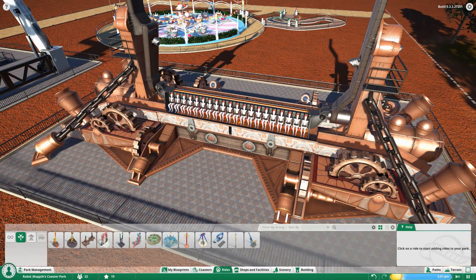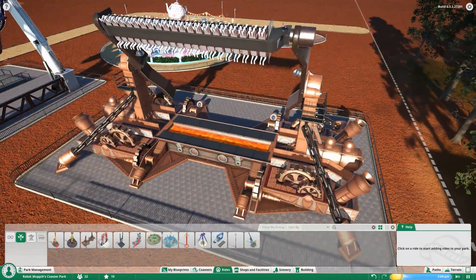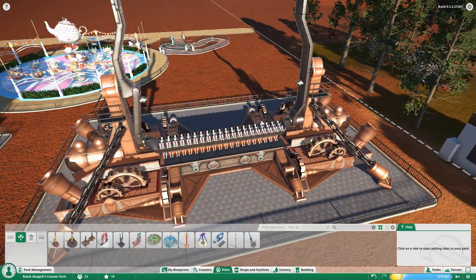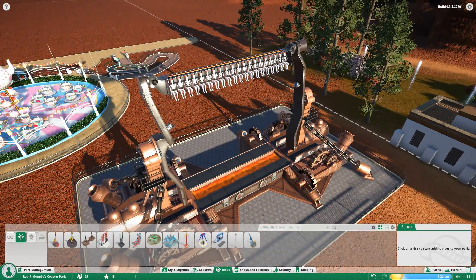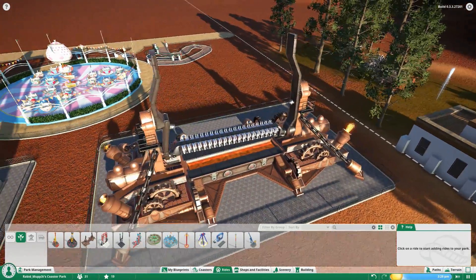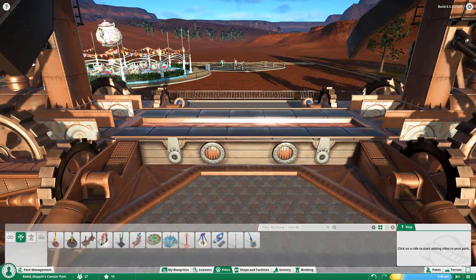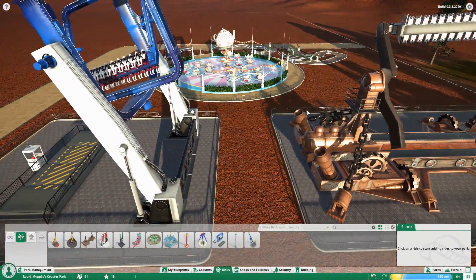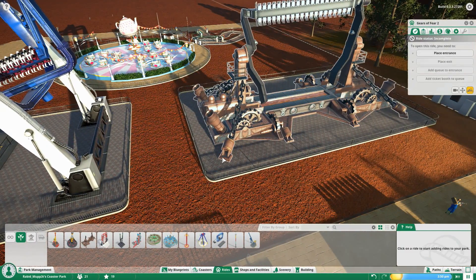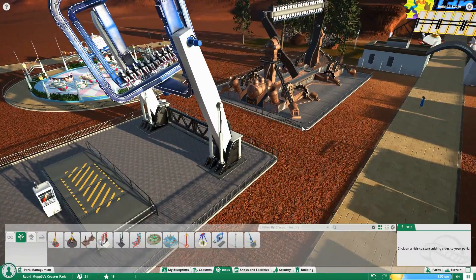The Gears of Fear has arms that go up, the bar of chairs flips upside down, and the arms rotate in different angular directions creating a complex spin. Flames come out of the stacks — really cool animation — and it even plays some music with a steampunk industrial feel. Looking at its stats: Excitement 5.5, Fear 5.6, Nausea 4.6 — not as bad as I thought, but still higher than any coaster I've created.